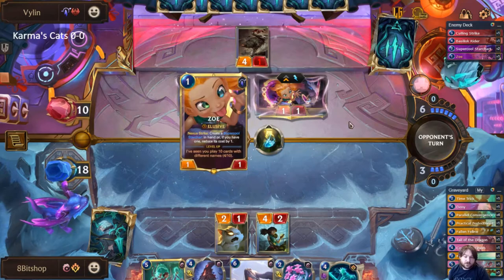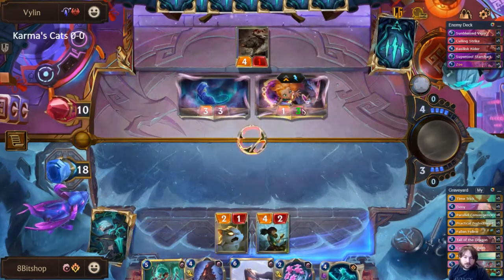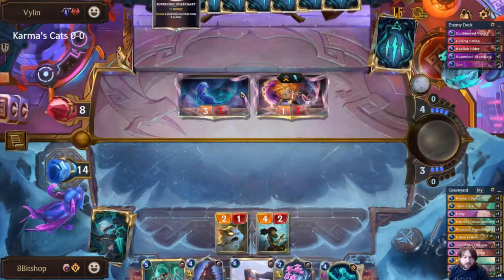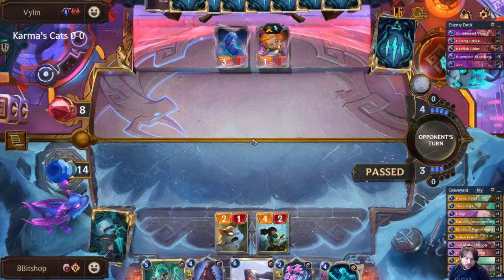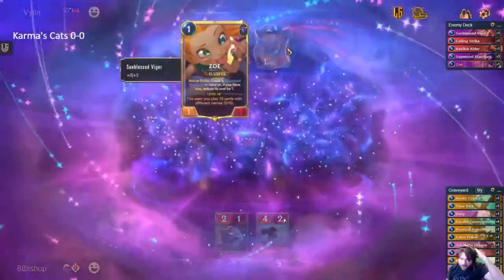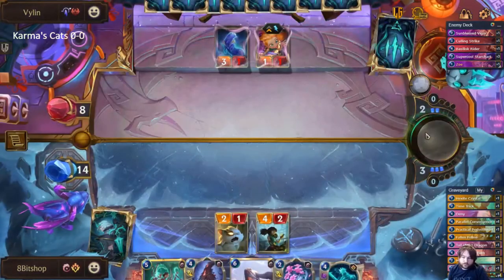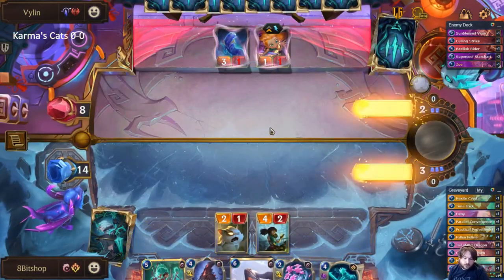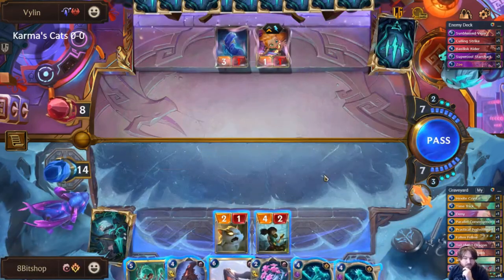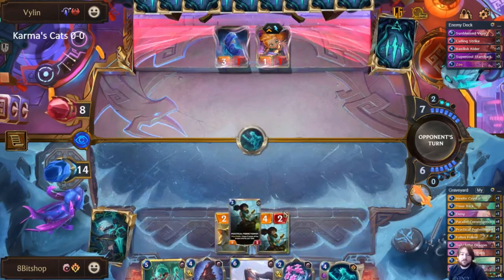Let's deny the Zoe card here. They're going to boost their Zoe — that's fine. I don't think they're going to be able to play five unique cards before I stop it, which is pretty relevant. They might spell shield her here though. Okay, that's pretty good for us. Especially since we have two Parallel Convergences — I think what we need to do now is just play them and force pressure on them.